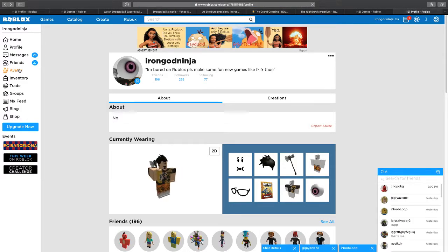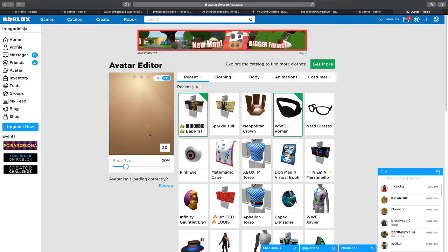If you're on R15, and then you put on the WWE Roman — Roman something something — beard, which you could get for free. I don't know if you can still get it for free in the catalog, but I think you can.